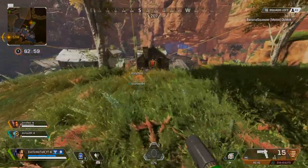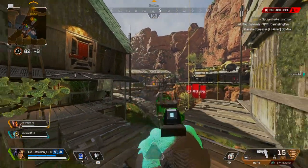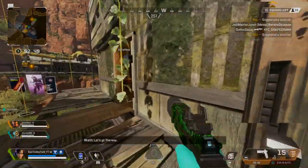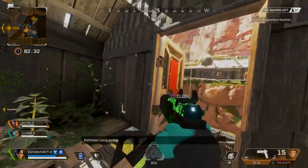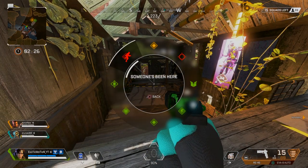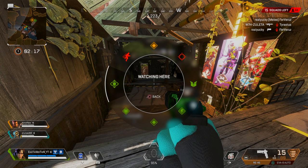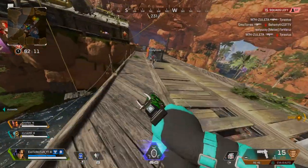One important tip: marking. If you press R1 you can mark a location. If you mark directly on a player it automatically turns red and calls out to your teammates that there's an enemy over there. You can also hold R1 for more ping options: someone's been here, enemies over there, looting this area, attacking here, going here, defending this area, watching here. This gives you a lot of communication options if you don't have a mic, which makes things easier for beginners.